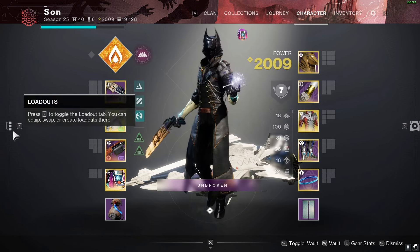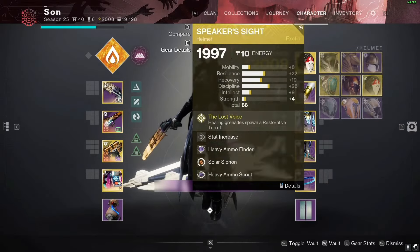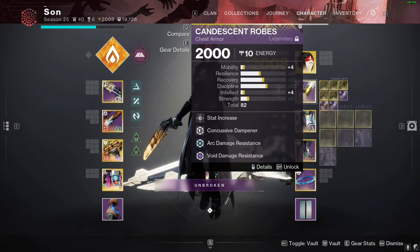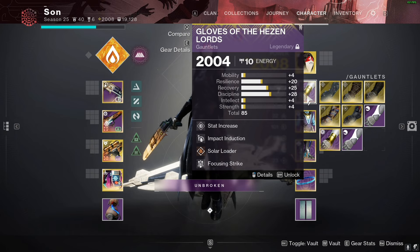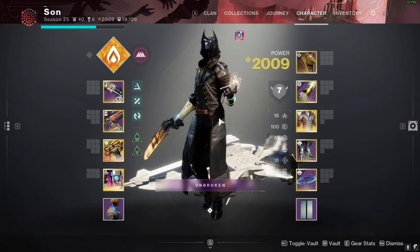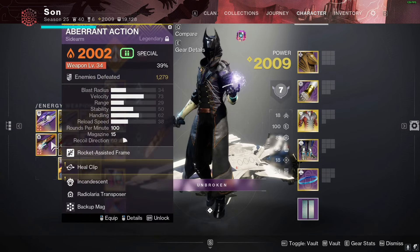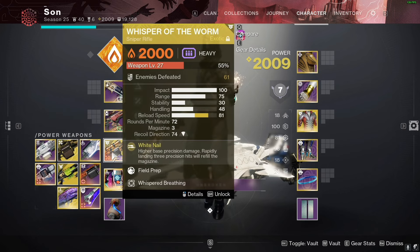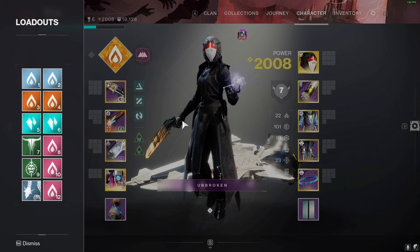There's a similar running loadout still with Speaker's Mask but for the case where we run in with Whisper. Everything remains essentially the same — just swapping affinity-related mods to match. Then I have a Sanguine Alchemy loadout for the well with solar surges, swapping the sidearm to a fusion as backup in case we run low on Whisper ammo.